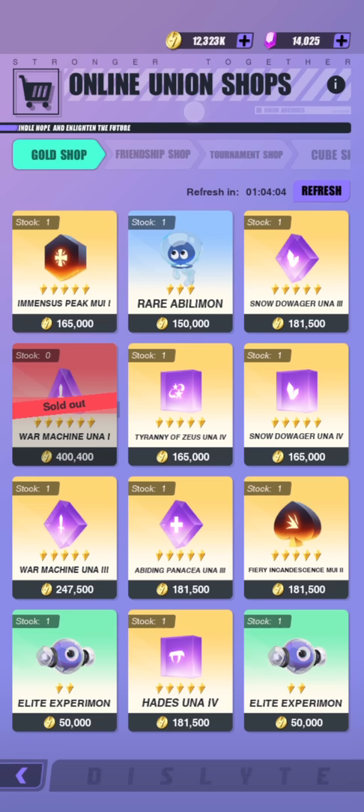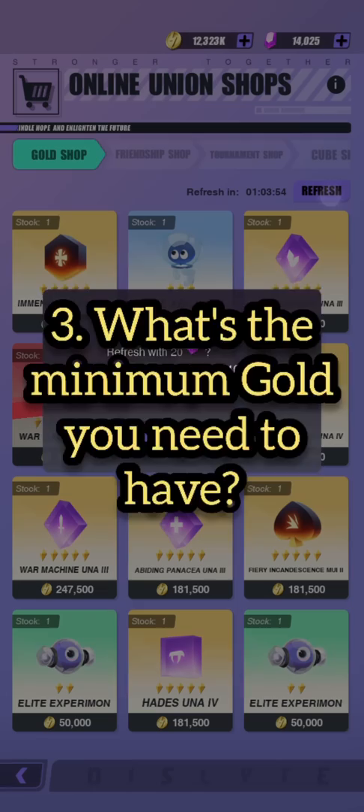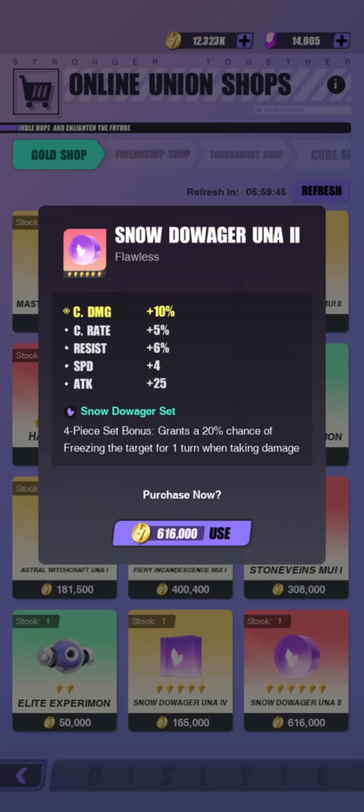This next tip comes from Power Dust, one of my audience members: you should always keep at least 600,000 gold on hand, because you never know when you'll come across a really good relic in the shop. Do not blow through all of your gold at once. I had a very lucky find with crit damage, crit rate, and speed on a relic — you might find something similar, and if you do, don't forget to buy it.